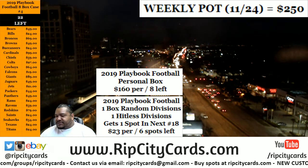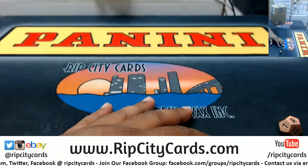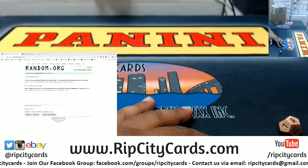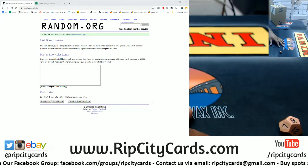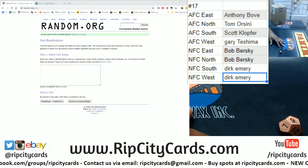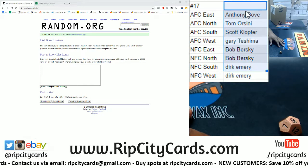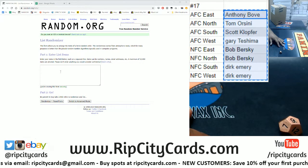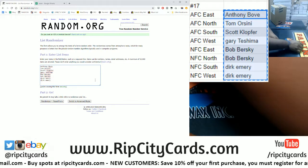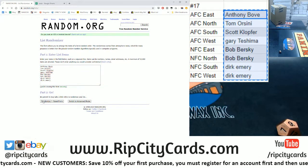2019 Playbook Football, one box random divisions, number 17. Let's try this again. We'll just do this. We're going to random the names and divisions and then match them up. Starting with the names, let's roll the die. It's meant to be. We're going to go nine times in the random. Good luck, everybody, here we go.